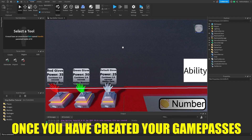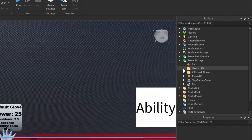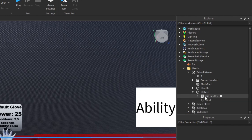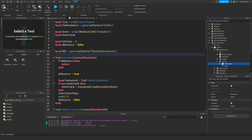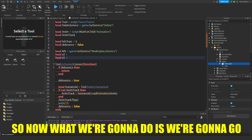Once you've created your game passes, go back to Roblox Studio. Click on ServerStorage and open up the Hands folder. Open any glove — I'll start with the default glove — open up the Hitbox and the Hit Handler, and we're going to script the game passes. We'll start by making variables: create a variable for MarketplaceService, so local marketplaceService equals game:GetService('MarketplaceService'). Then set variables for the game passes: local timesTwo and local timesFive, leaving them blank for now.